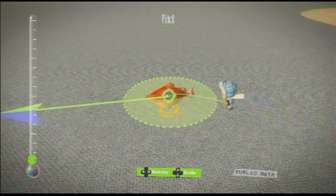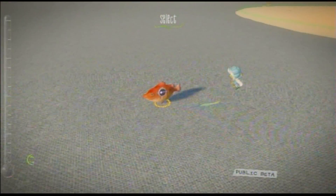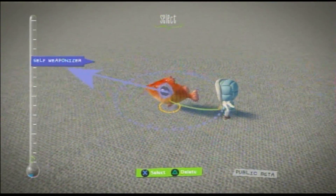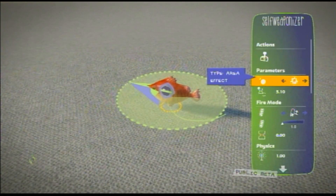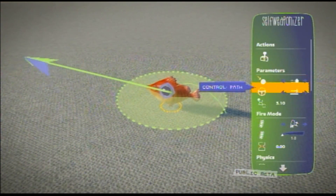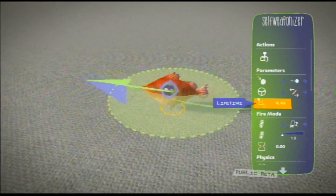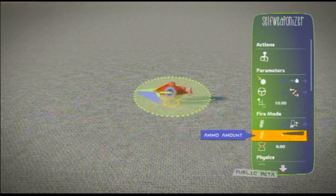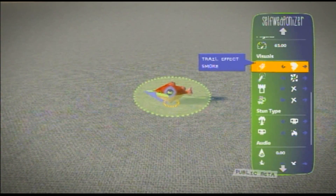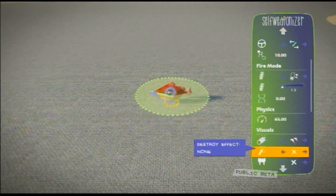What you can do is go like this — the arrow, the way it's pointing, is the direction that it shoots. We can have boost, portal, area effect, or autopilot — let's go autopilot. We can control the strafe. The lifetime will be 10 seconds with the fish. You can use it once. We'll have speed — that'll be good.